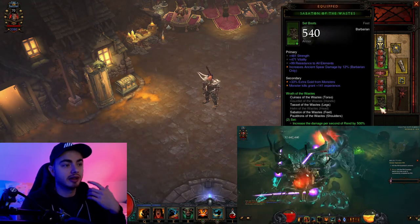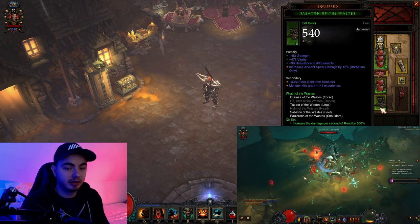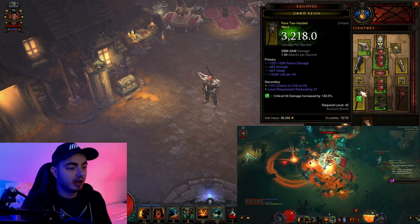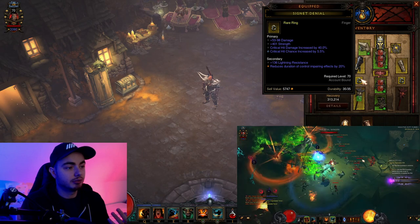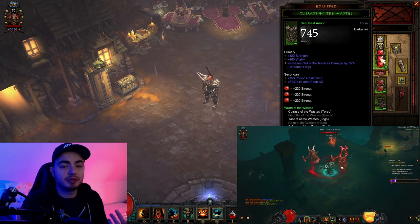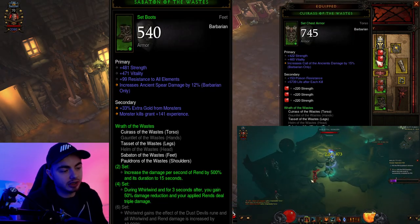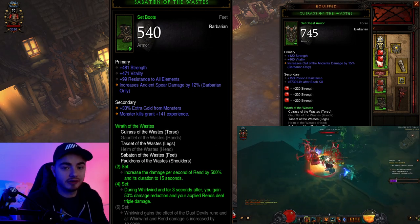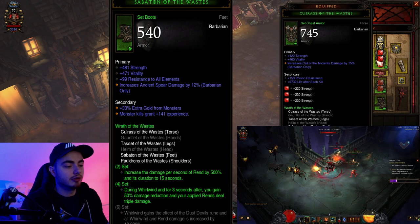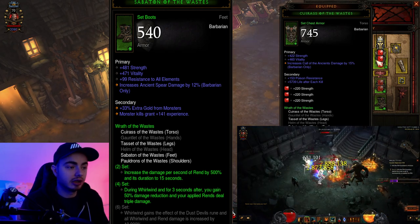Alright, so as you might know, this time around we're gonna get the Raekor set, which is basically the whirlwind set. We don't get the whirlwind effect with the 4-piece set, but we do get Rend, which is pretty much our entire damage. There's nothing specifically rolled for any of these items — it's mostly just go for main stat, then crit, and maybe some cooldown reduction. The 2-set bonus increases the damage of Rend by 500% and the ratio to 15 seconds. This is quite a lot of damage. The 4-set bonus: after doing Rend for 3 seconds, you gain 50% damage reduction and your applied Rend deals triple damage. So basically Rend is our entire damage, and we are going to be building our skills around that.